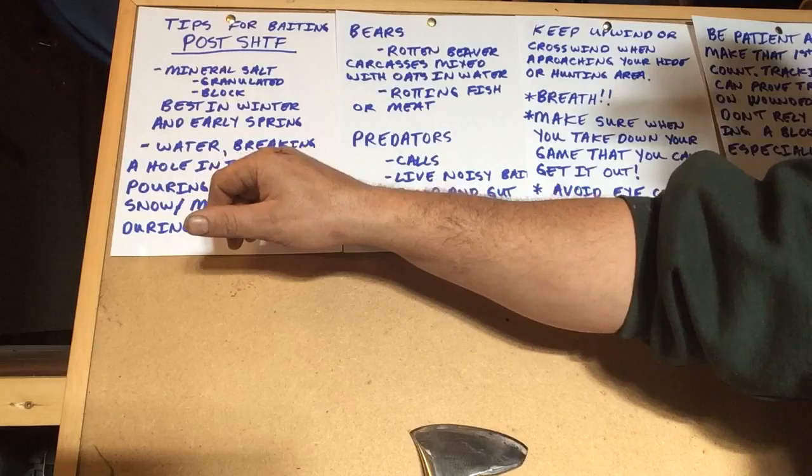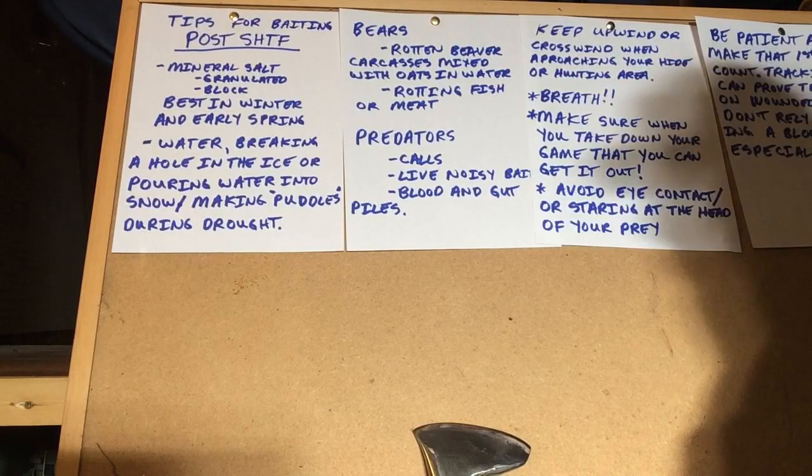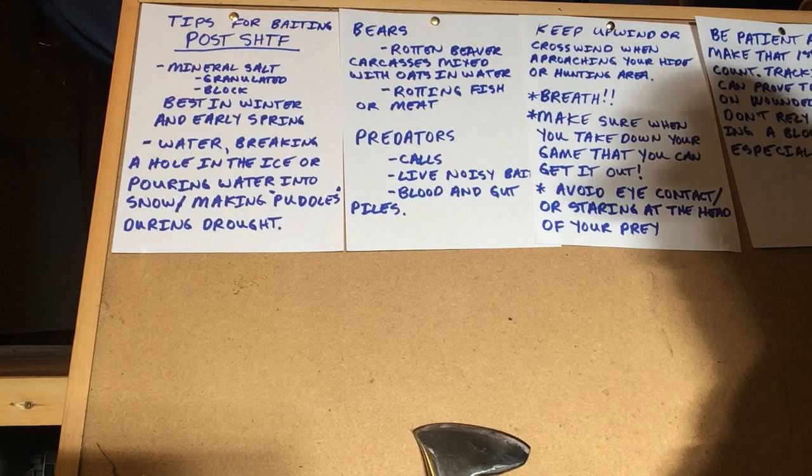Water as bait. Breaking a hole in the ice, especially at the edge of a moving stream or creek, will create the sound of lapping water and animals will be attracted to its scent. It's actually one of the best baits when it gets really cold and ice is covering everything, because they're looking for water. They really want water — even though they do eat snow, they prefer to drink.